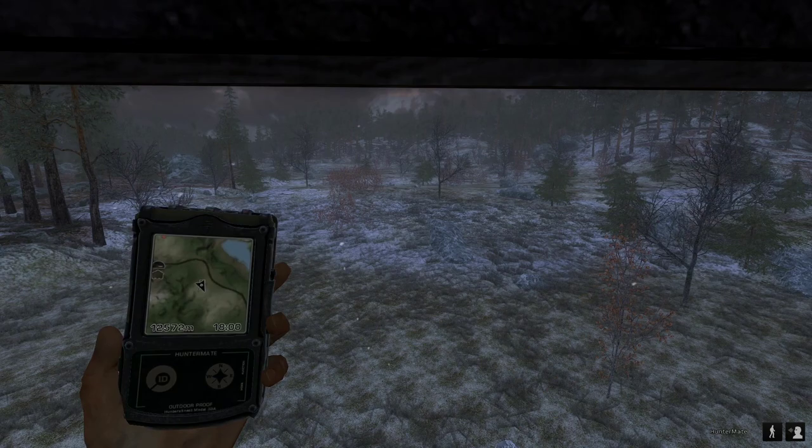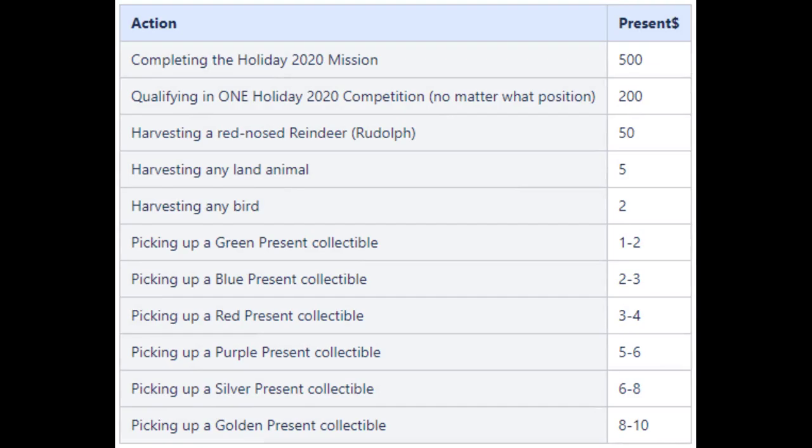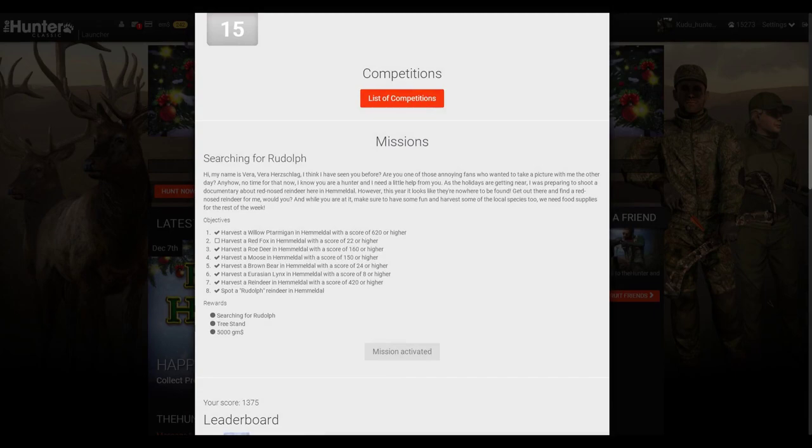I'll run through all the ways you can make present dollars — I'll throw a picture up on screen. You get 500 present dollars for completing the missions. The missions are: 620-plus willow ptarmigan, 22-plus red fox, 160-plus roe deer, 150-plus moose, 24-plus brown bear, 8-plus Eurasian lynx, and 420-plus Rudolph. That's not too difficult at all — reindeer average about 400.